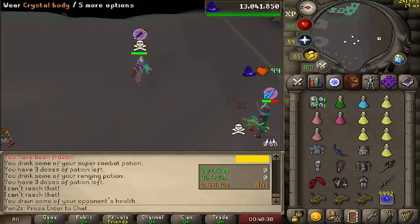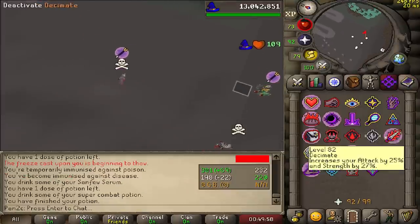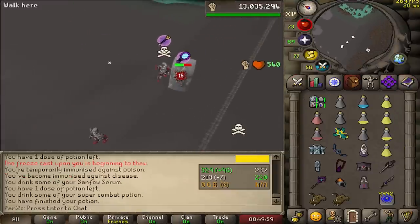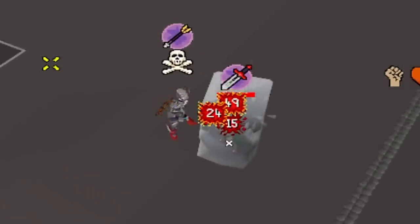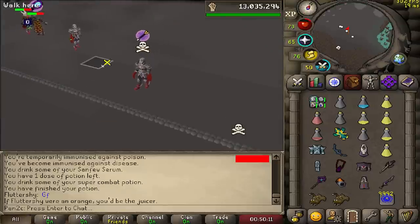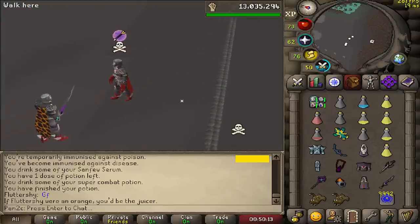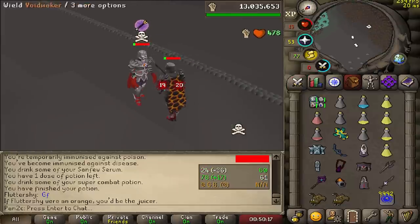This guy's got the Zaryte crossbow against my bowfa. Did I just hit a 49 claw? I thought the max was 46! Was that like a 100 claw spec or something? I'm so confused by that — that was actually insane.